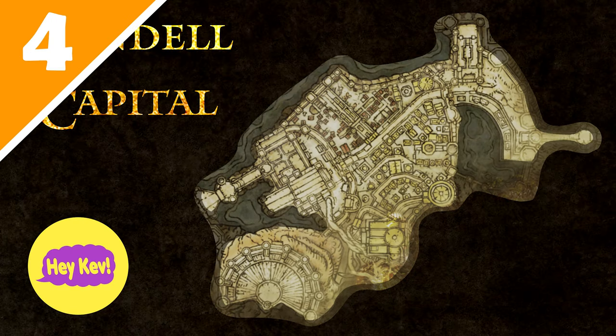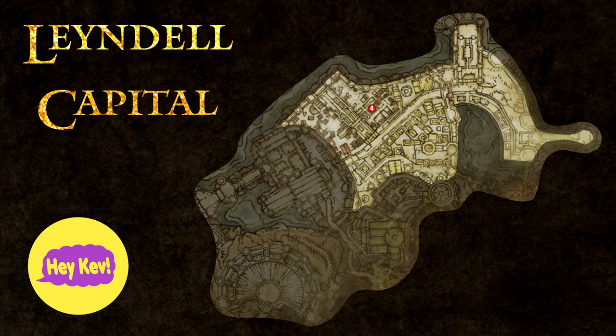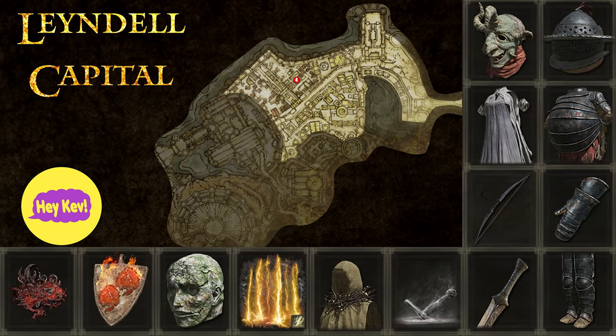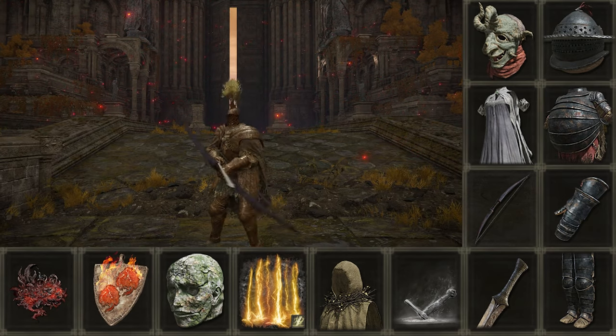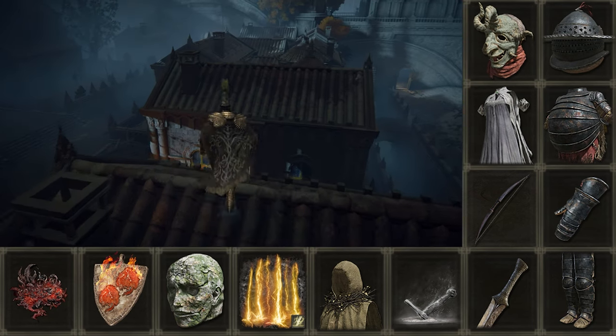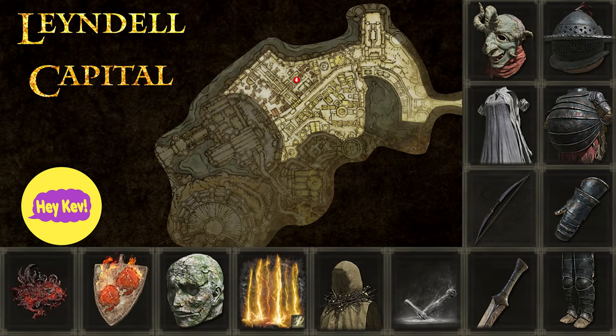Number four and onward will focus on items found inside the inner capital itself. I had a hard time picking one specific item per area, so I've divided the capital into regions. On the side I'll present several items you can get in each region, but the main guide will focus on what I believe is the hardest thing to find. Make sure you get everything before going too far in the game, otherwise you'll be blocked off later. The main focus here is the Black Bow — the only item in this area I missed on my first playthrough. Once you go into the ash ruins area, run across these rooftops to get it.